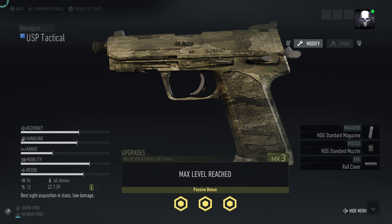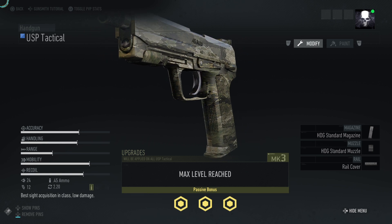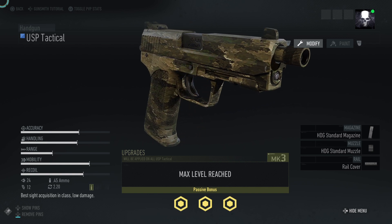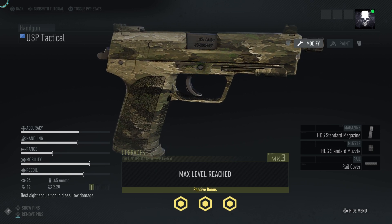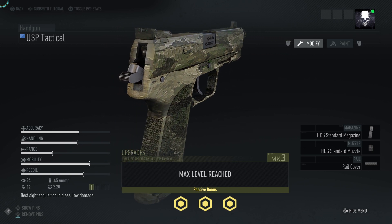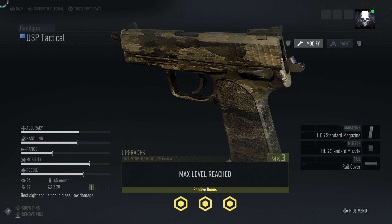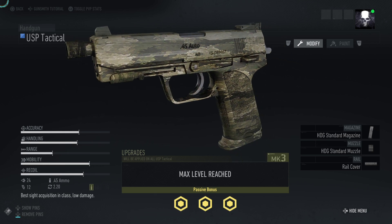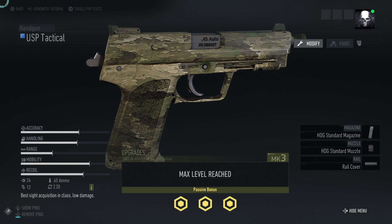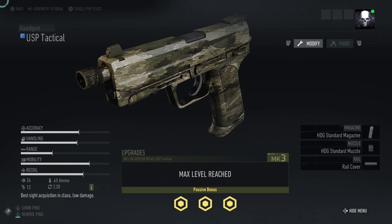At number four it is the USP Tactical. Accuracy is much better on this one, handling is also very good, range as you'd expect is not massively high, and mobility is also very good. Recoil was very similar across most of the pistols in the top five. Damage is 24 on the mark three, 12 rounds in the standard mag, 45 ammo, and 2.20 on the reload. Ubisoft says this has the best sight acquisition in class but with low damage — though the damage doesn't seem too bad. You guys voted this your number four.